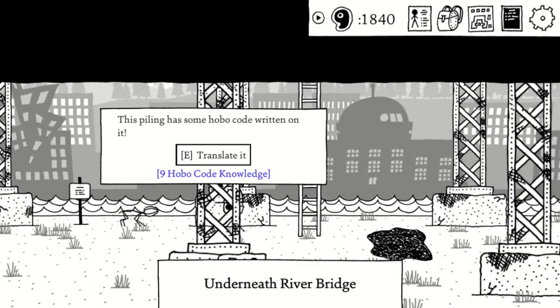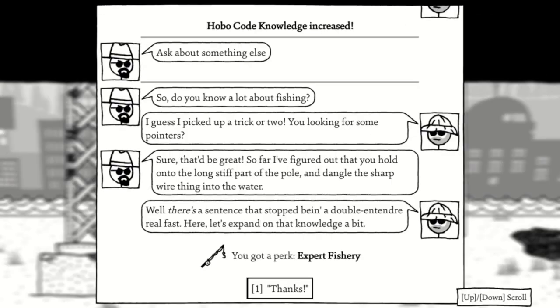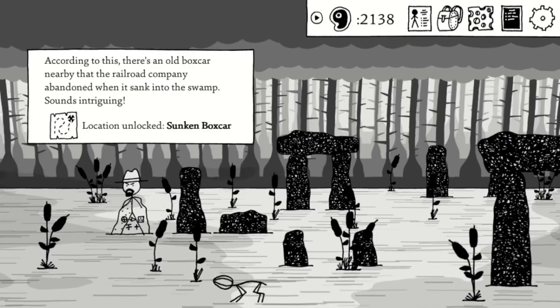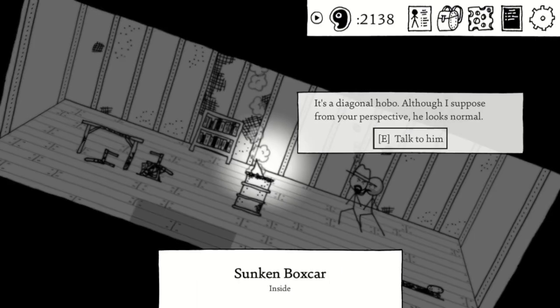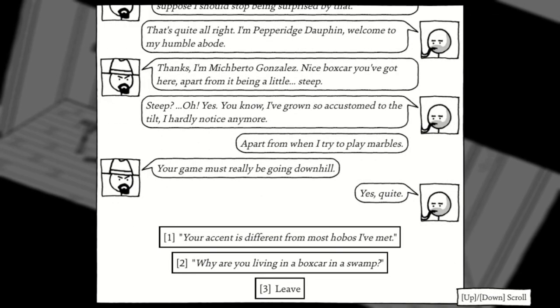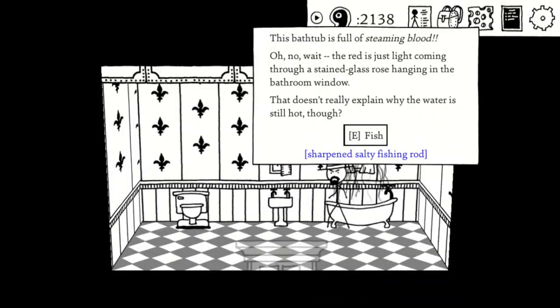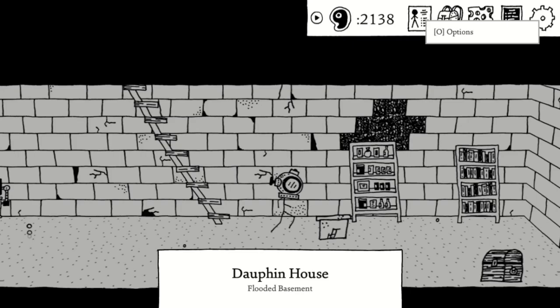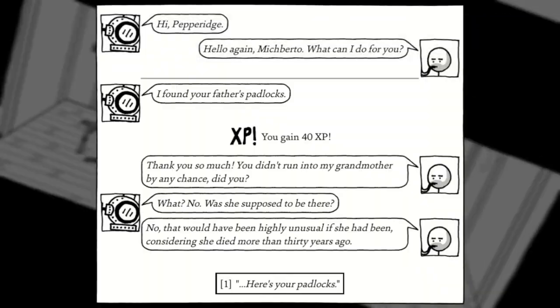Once we discover the bridge through Rufus's quest, we can translate some hobo code to find another hobo underneath the bridge. He can also teach us how to fish better. At Mudhenge, you can find some more runes that lead us to a boxcar with a hobo in it. He sends us on a quest to a haunted house to collect some padlocks. It's fairly straightforward — just check the radio for clues. If you're stuck, check the empty potted plant under the workbench or behind the eyepatch portrait. Once you return the locks, you can finally recruit him.